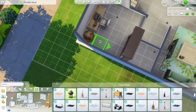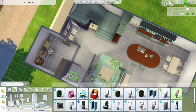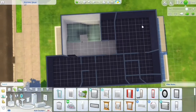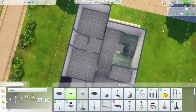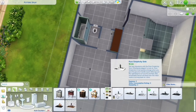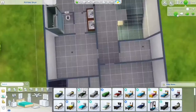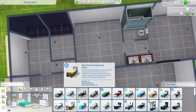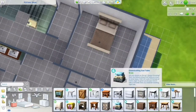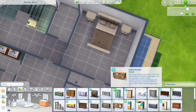I added the globe bar from the Vintage Glamour Stuff pack — I never use it but I thought it would be fun in this build. That also gave me an idea: I could have turned the other half of the living room into a bar area. I do like it better as a kids' play area for this particular build as a family home, but maybe when their kids grow up it could be turned into a bar area — that would be fun too.